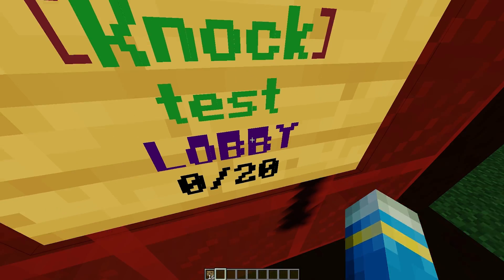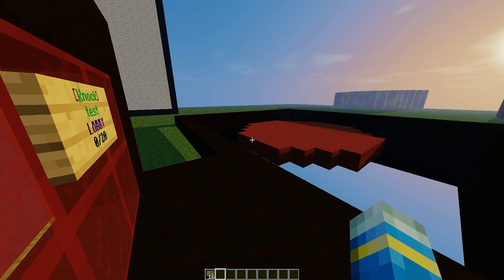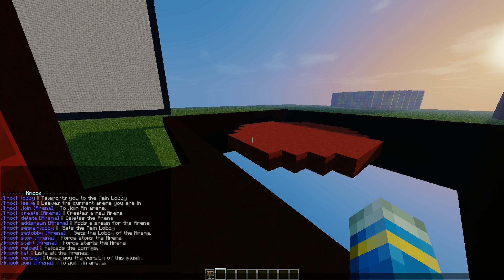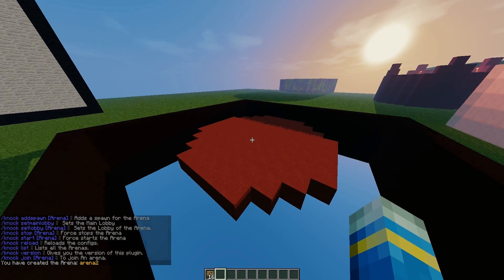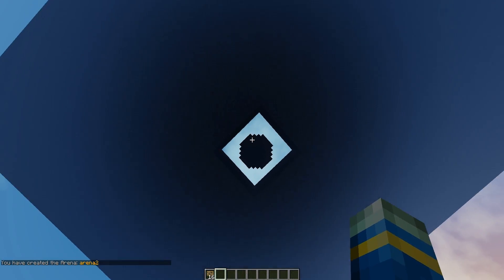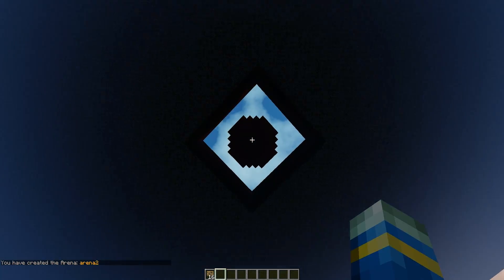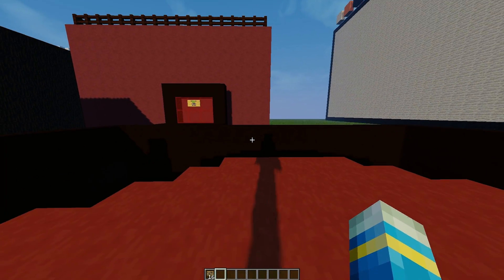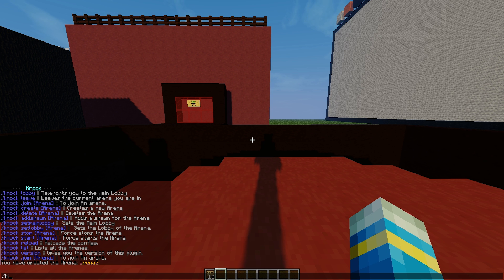There are also join signs which are nicely colored — green and purple go together very well. Let's go ahead and create a brand new map. You can view all the commands with '/knock.' To create a brand new arena, we're going to call it 'arena two.' I'll fly over to the arena, and we're going to set the spawns by doing '/knock addspawn' with the arena name 'arena two.'